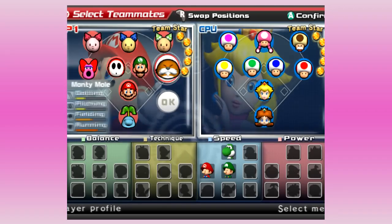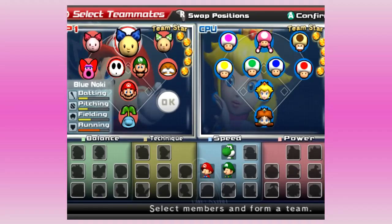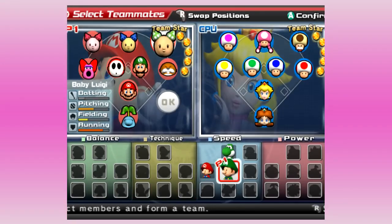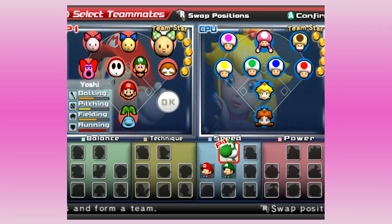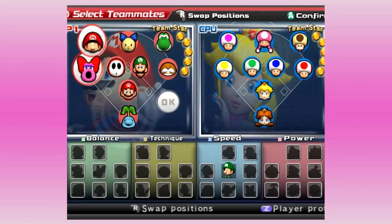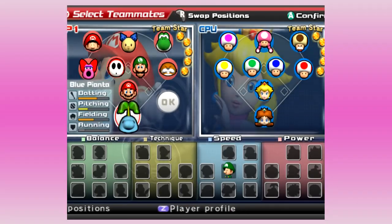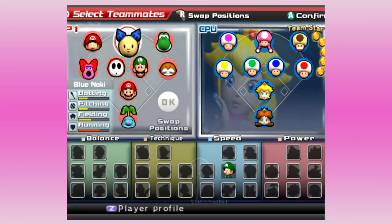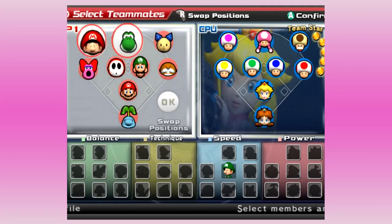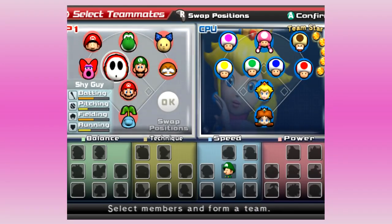We're swapping out a few of our generic guys and putting in the named characters, because the named characters are simply better. Those guys are really fast — Yoshi is super fast, I think he's the fastest in the game, don't quote me on that. I think Baby Mario's bat is just a little bit better than Baby Luigi's; Baby Luigi's is actually kind of trash, but that's okay.